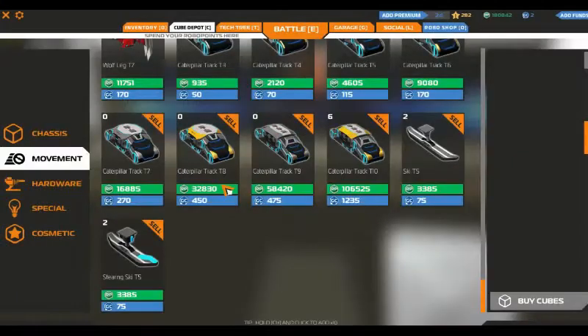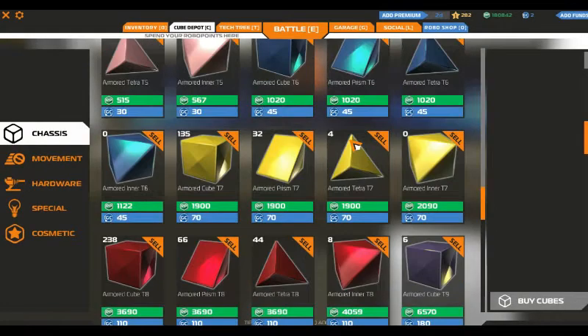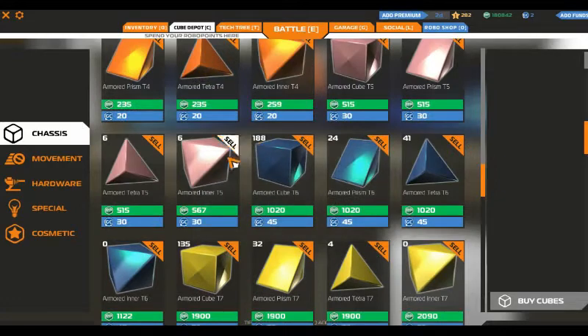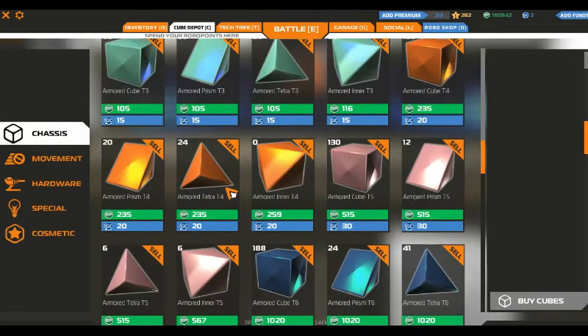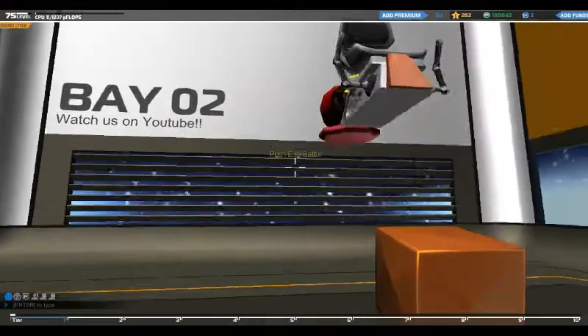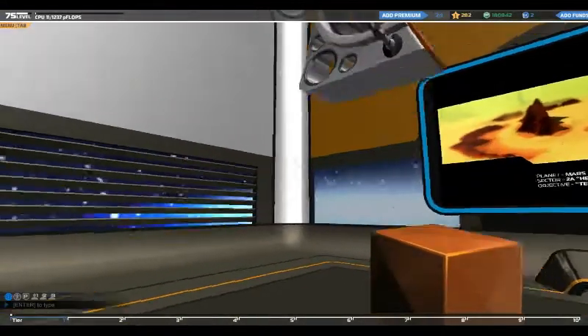So, a ski vehicle... it needs to be SMG as well. What's Tier 4 armour? Tier 5 and 4 is orange — how much do I have? I've got enough. Right, let's build a vehicle.